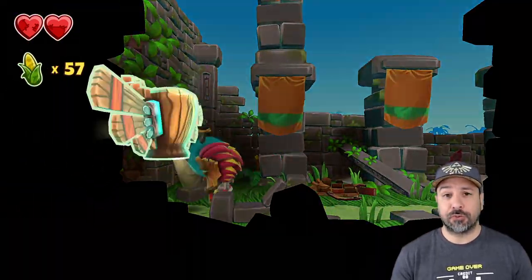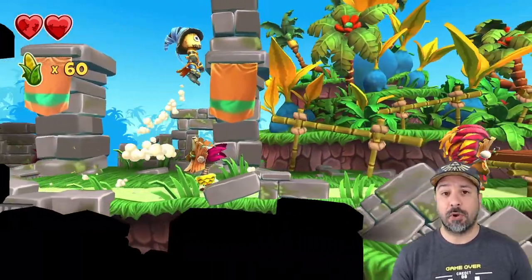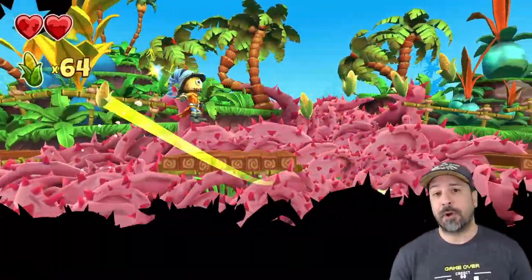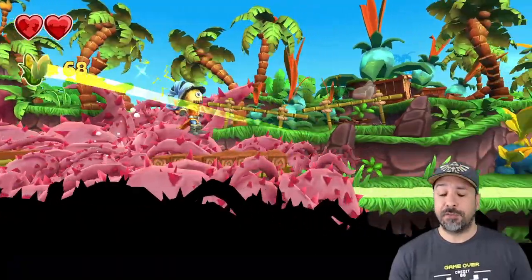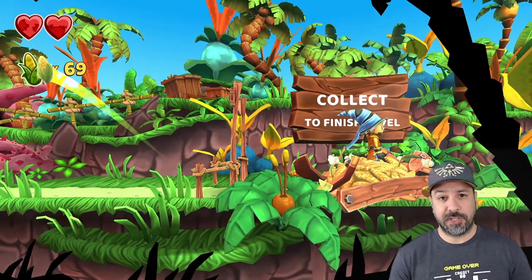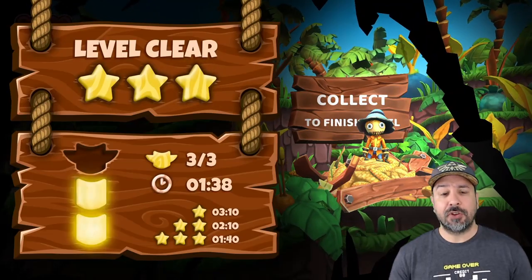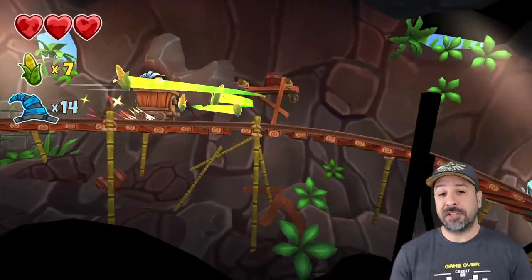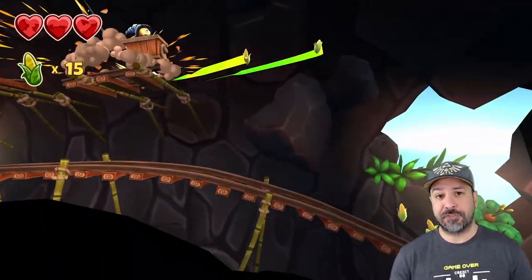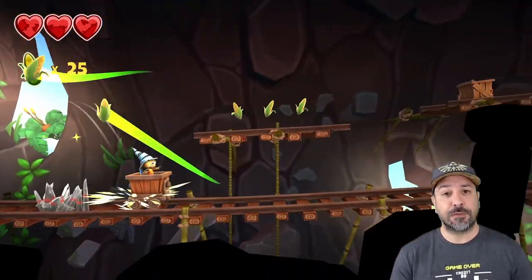The game borrows heavily on the mechanics as well. In every stage you'll be collecting corn — collect 100 and you get a life. There are also three hidden totem parts in each stage, and collecting all the totems in an overworld unlocks a bonus stage. A slightly original mechanic is a built-in time trial: at the end of each stage you're awarded a star rating based on how fast you finish.